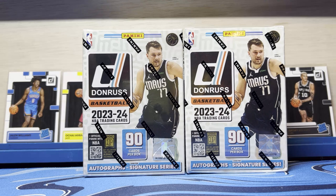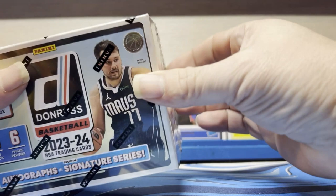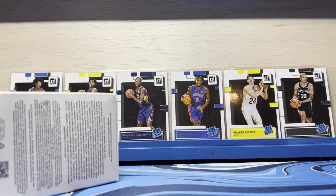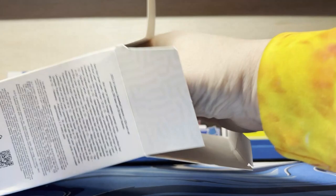I'm hoping for more Wembys, but at least I can say I've already pulled it. I'm going to go first. It'll still be a pretty short video, probably not as short as last week just because there's more cards in here. I think there's 90 cards in these boxes. Luca is on the cover, and I think there's a possibility for autographs. I'm just reading the box.